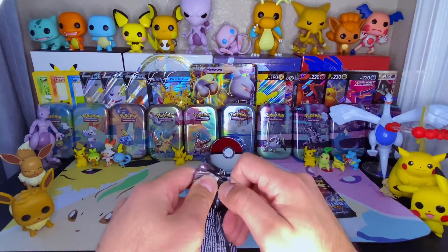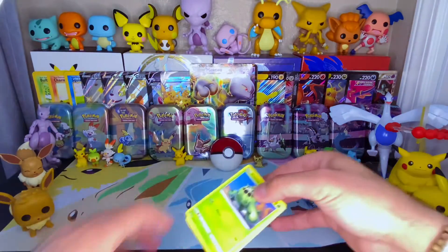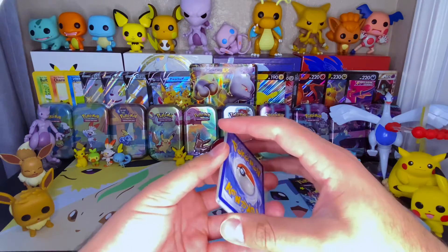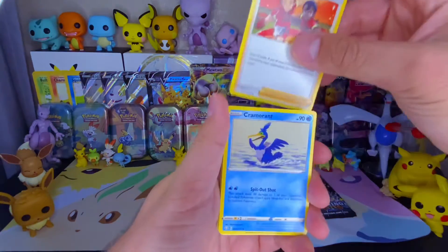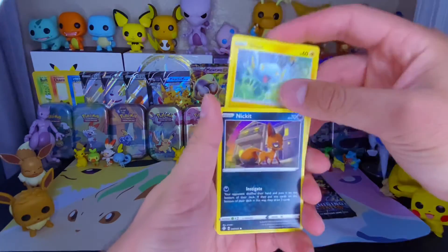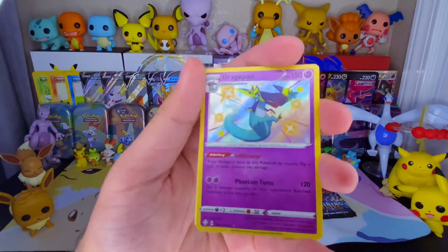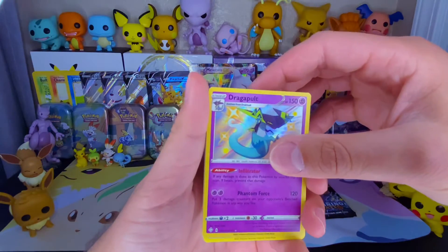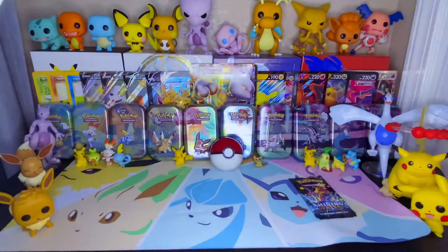Moving on to pack number three. This is going to be a shorter video, so bear with me. Four to the front — let's go Water Energy. It's an Electric. Wow, look at that guy. Oh my goodness. Wow. We will put that to the side.